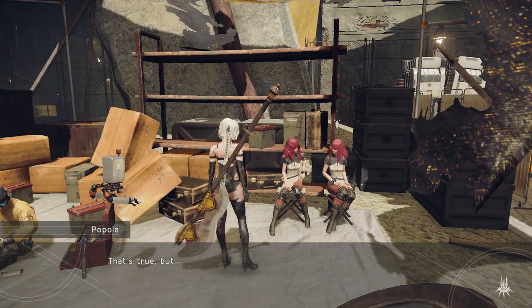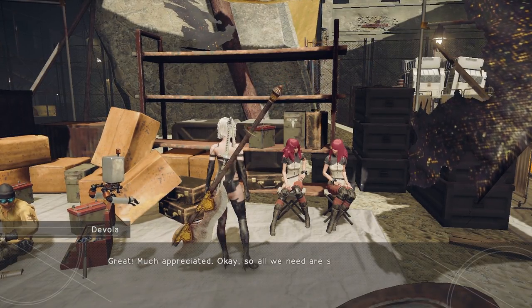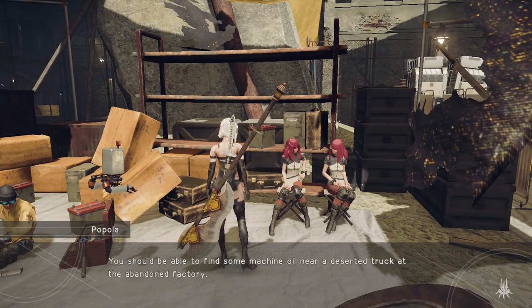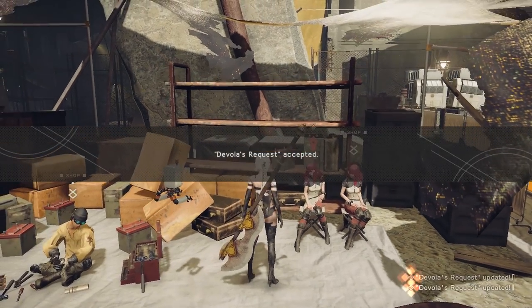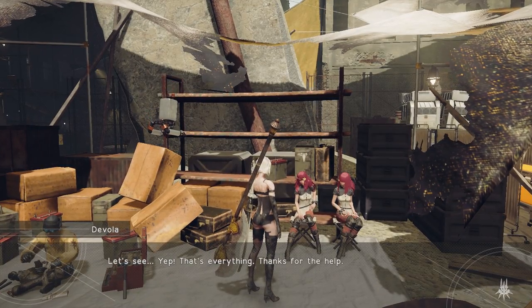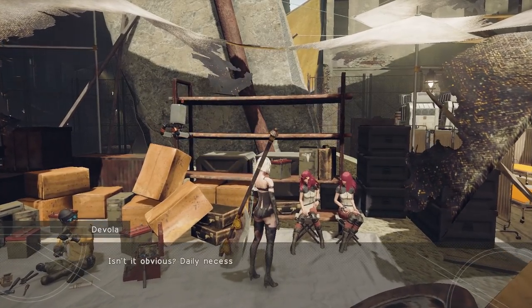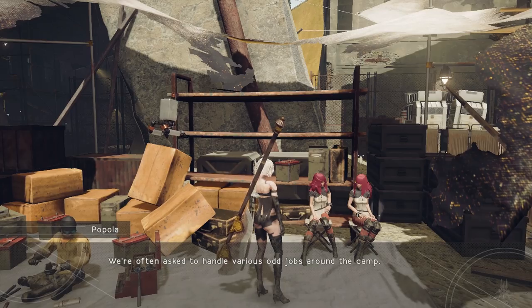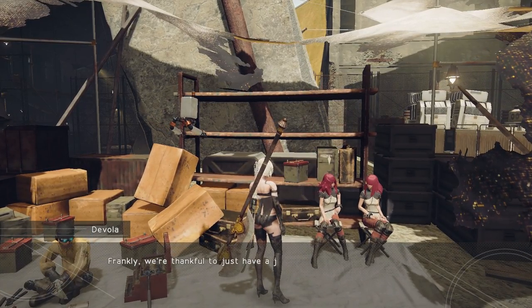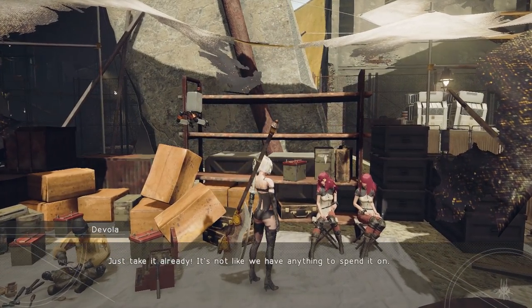There are a couple of in-game novels like that. There was that bit after we fought Simone in Route B as 9S, and we got her backstory that way. There was all of the stuff broken up with hacking sections in the labyrinth as 9S — probably one of the more iconic lines: 'You want to blank her, don't you? You're thinking about how much you want to blank her.' There's another one of those coming up for the end of this side quest, and then one that involves Devola and Popola later in the story.